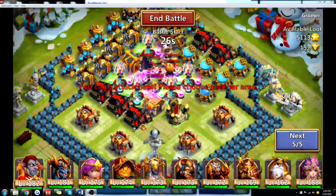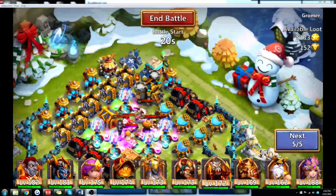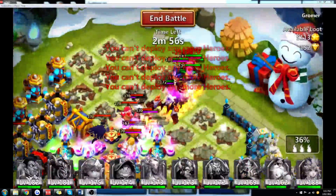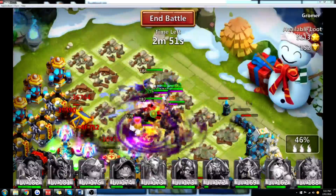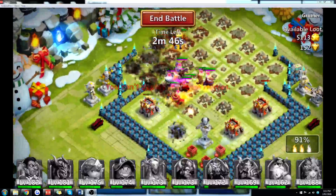Here's an example of a tightly packed base where you could lead with Landcore or a similar hero. It's especially useful if your Ares has revitalize, or your Minotaur, Vlad, Destroyer, or any hero that can stun — because you'll get that first stun off, and by the time the stun wears off, your team is already running rampant through the base.